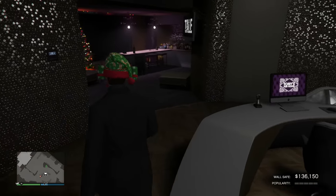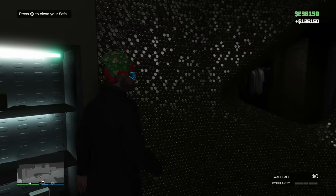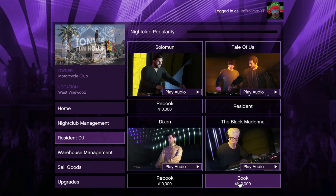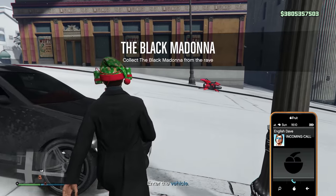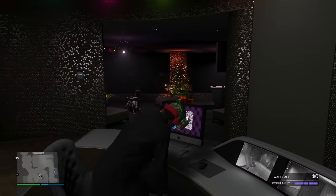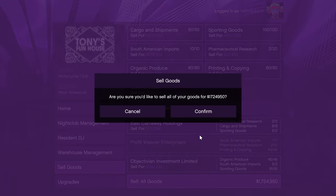I head on over to my nightclub, open the safe, and collect all the cash I have sitting in there — $136,000. As soon as I'm done that, I go and book another DJ for $100,000, which will instantly max out my nightclub popularity, and then I'll be getting $50,000 every 48 minutes. So I go and collect the Black Madonna, drop her off at the nightclub, head back upstairs to my office, and then sell off any stock I have within my nightclub.